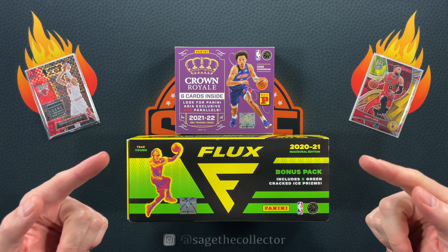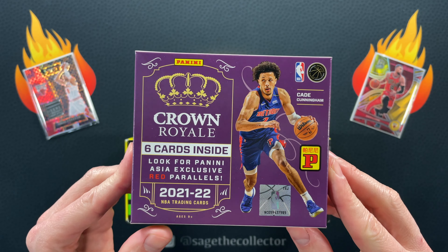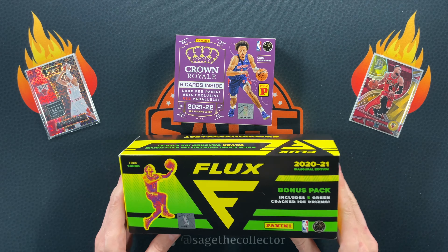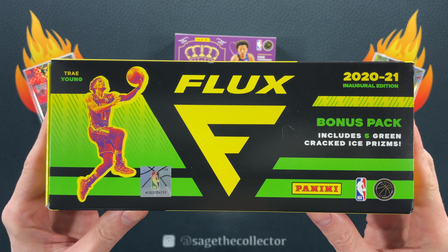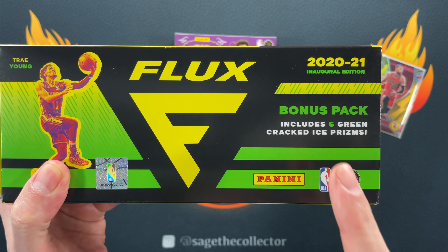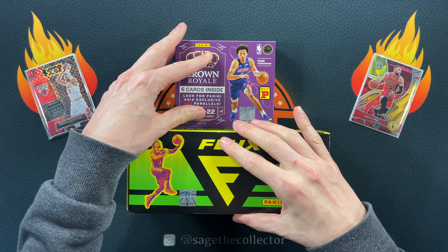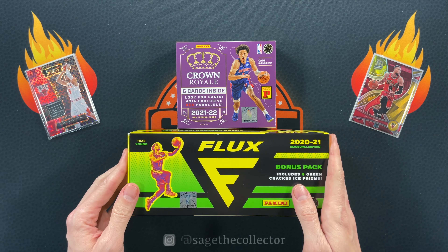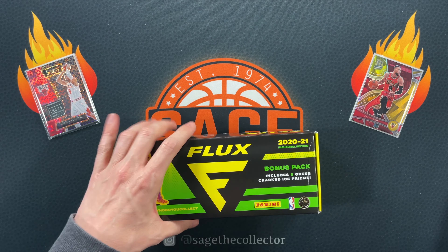How's it going everybody? Sage the Collector back with maybe my weirdest battle yet. Both of these boxes are $40 on the reseller market right now. We've got this tiny little box of 2021 Crown Royale T-Mall — only has six cards — and then we have this ginormous box of 2020 Flux. It is a complete set of Cracked Ice from Fanatics, and it also has a bonus pack of five green Cracked Ice. We're going to see which, if either of these, is the better value for $40.